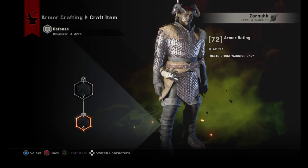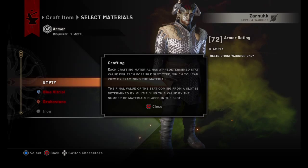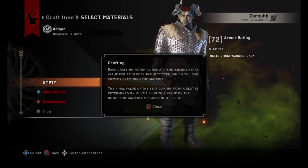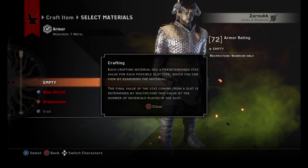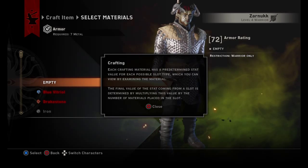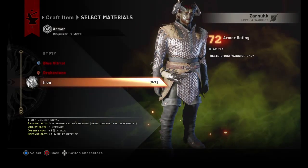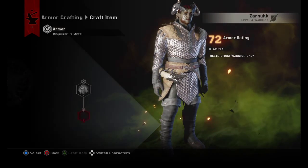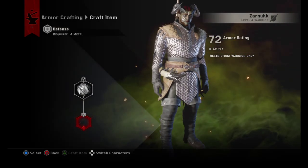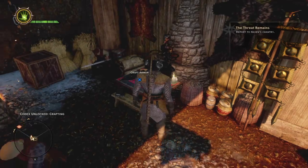Defender's mail. Here's the material — the material determines the stat. Each crafting material has a stat value for each possible slot type, which you can view by examining the material. The final value of the stat from the slot is determined by multiplying this value by the number of materials placed in the slot. I don't have enough fucking iron.